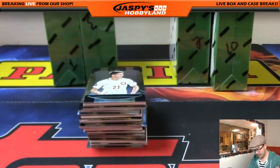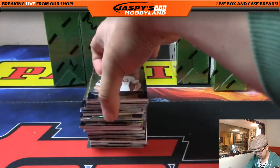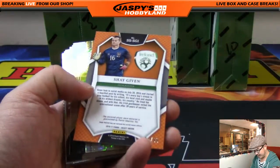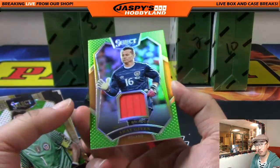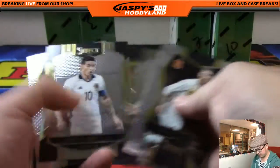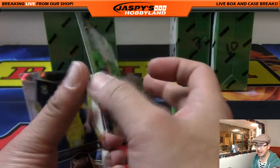All right, there's all 12 packs. Good luck. Here we go. We're going to start off with Shea Given, 40 out of 60 — a green parallel for the Irish. Claudio Bravo, here's your prism parallel. We've got Joe Hart, camo refractor, the England keeper, 18 out of 20.